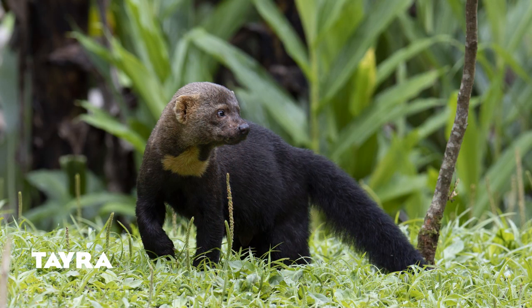Here we have the South American mustelid, the tayra. It is arboreal and on the ground, moving between trees and ground much like many weasels around the world. It is mostly dark brown and black with a lighter brown head and a cream patch on the chest, much like a sun bear but of course not a bear. This species would be interesting for the nooks and crannies of your exhibits.